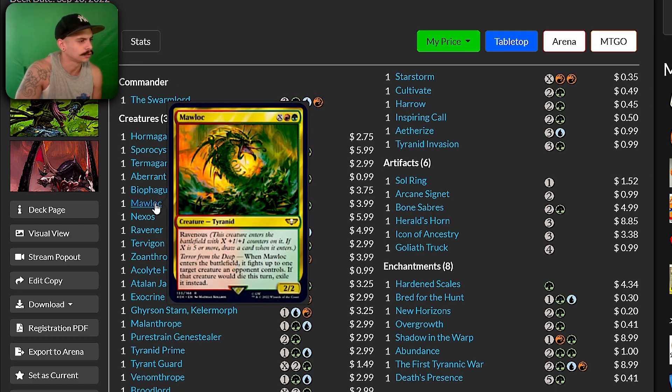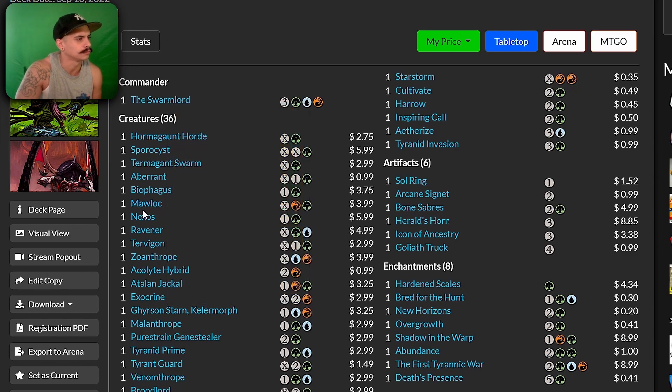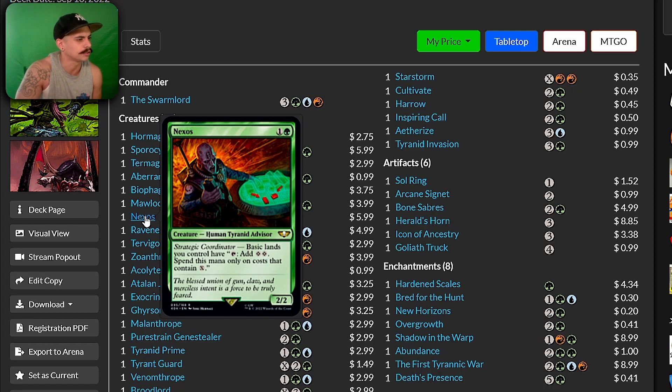Molloc enters the battlefield, fights, and then exiles. Some cool cards here — pretty decent. Basic lands you can still have.